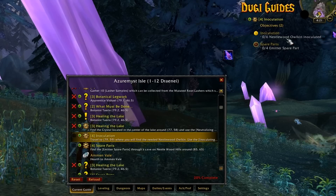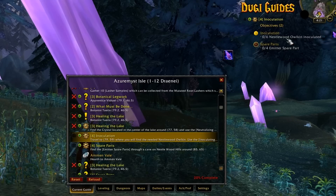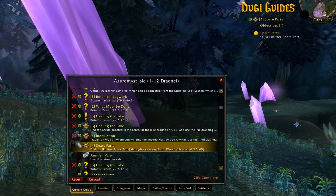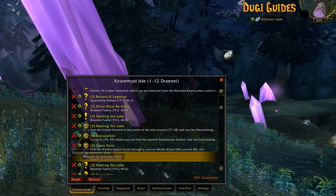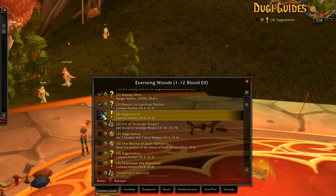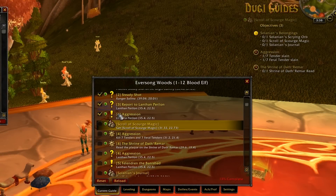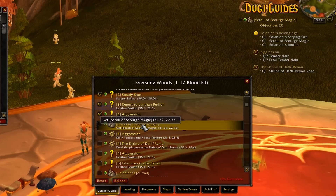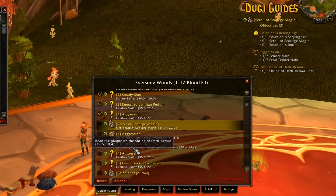So with this feature you will never have to worry about opening your quest log and deciding which quest you would like to track. We have designed the guide so you know which task you should focus on first, rather than just telling you to go to a location and do everything at once. In this example, Doogie Guides is displaying three different quests on the objective tracker, but the first task you should focus on is picking up an item for a quest.